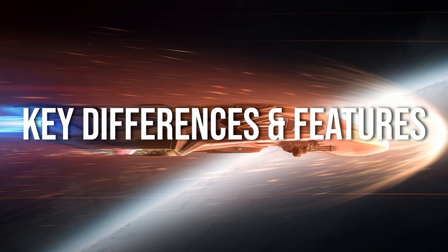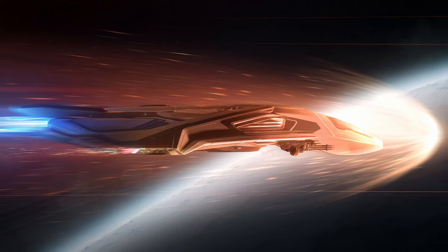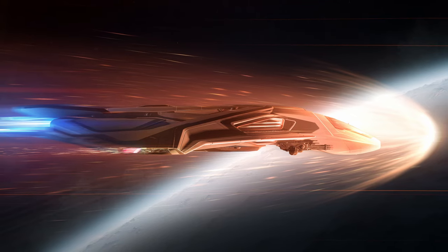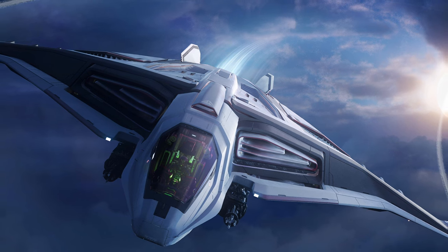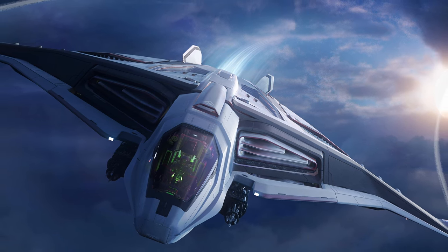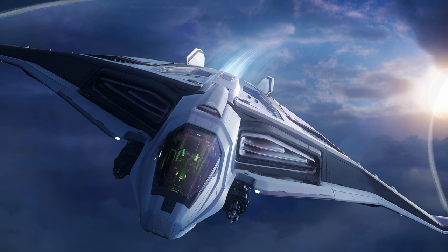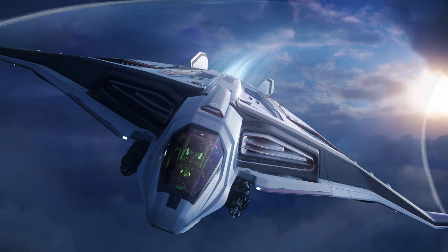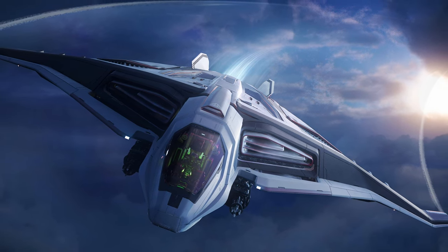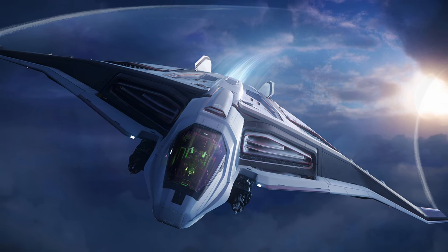Looking at key differences and features, most players only have access to the base Saber, but the Firebird is a great option if you want to prioritize missiles over guns. If you love the smell of missile exhaust in the morning, this one's definitely for you. The different silhouette of the Firebird gives a unique cross-section signature. However, when it comes to the infrared and electromagnetic signatures, it's very similar to the base Saber. Its performance and handling are closer to the sleek Saber Raven, so definitely expect some nimbleness in combat.